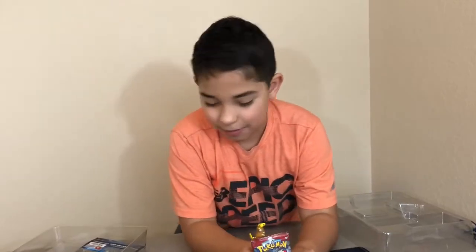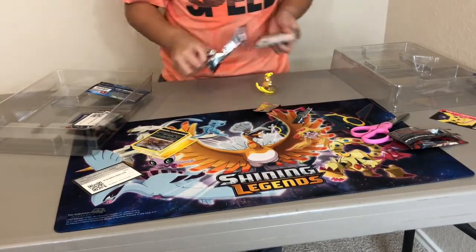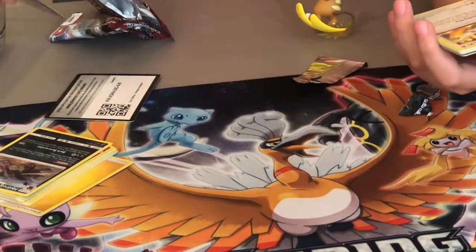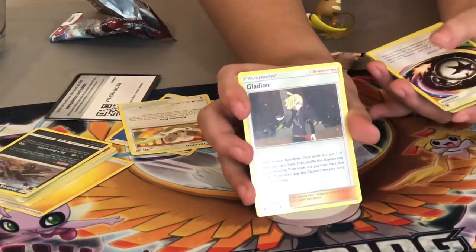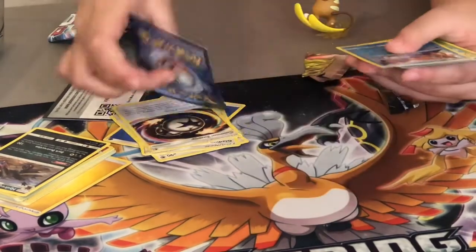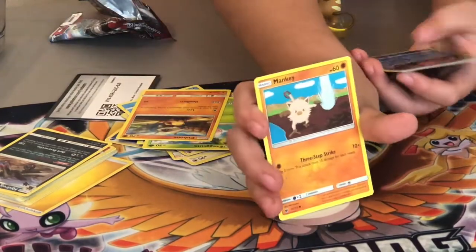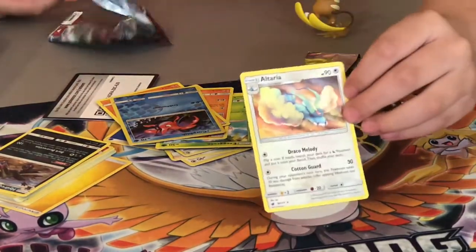Next up is another pack. I'm so excited — I can't wait to see what's in here. Water energy, Cinccino, Gladion, Counter Energy, Braviary, Magikarp, Exeggcute, Cubone, Vullaby, a reverse Corphish, and a regular rare Altaria.